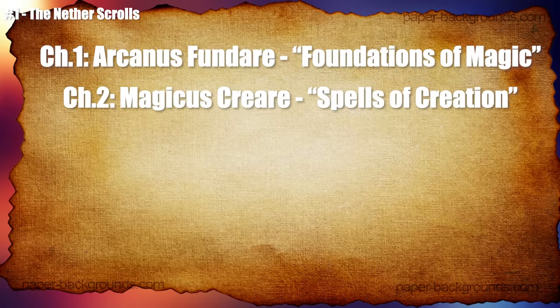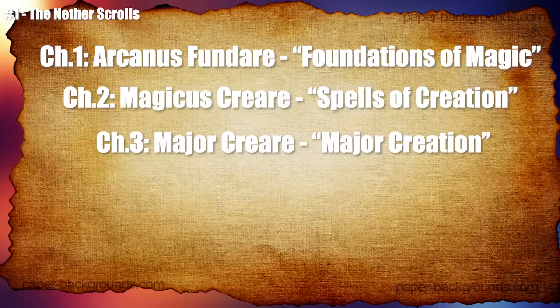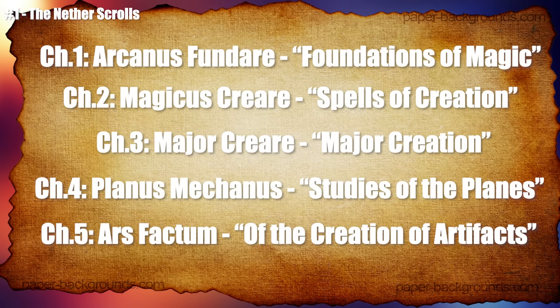The second chapter was called Magicus Creare and it dealt with magic item creation — reading it would teach you how to create magic items easily. The third chapter was called Mayor Creare and it dealt with the creation of constructs or more complex magical objects; reading it would allow you to create golems and many more interesting magical constructions. The fourth chapter was called Planus Mechanus, or the studies of the planes, and it dealt with understanding the cosmos and the planes of reality. The reader would understand how not to suffer any negative effects from existing in these other planes and how to get there and how the planes interacted with one another.